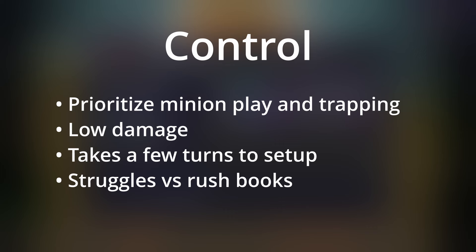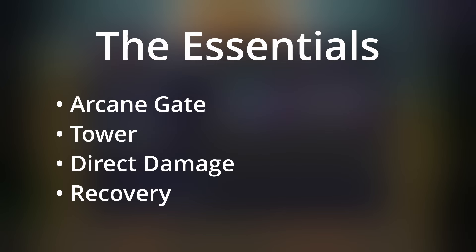So what makes an effective book? There are four key components: Arcane Gate, a tower, direct damage, and recovery. If sunk with gate available, you don't lose health upon teleporting in. Without gate, you lose about a third of your health, which is absolutely massive against any competent player — that's basically an auto loss. We'll go through some popular towers, direct damage spells, and recovery spells.